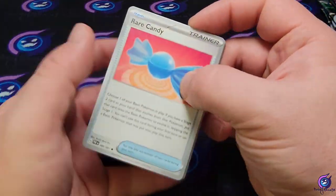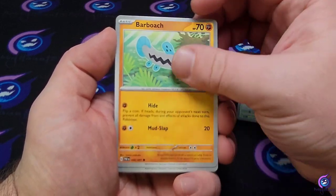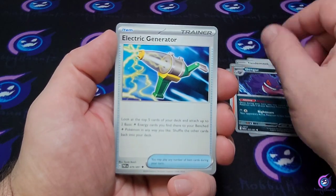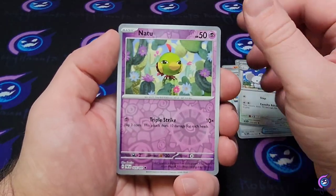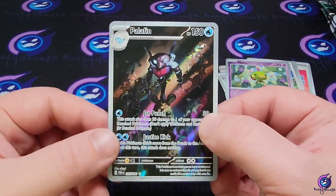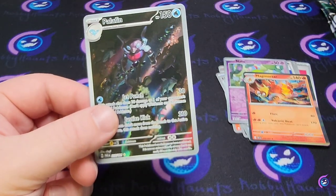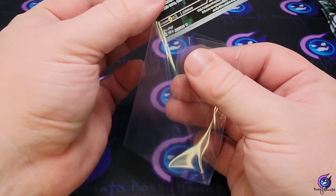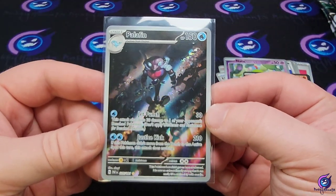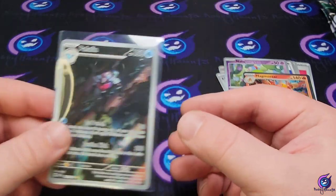All right — Kanji, Caina, mouse, Barboach, normal Gengar, Electric Generator, mouse hole — and we get the Palafin Illustration Rare and a Magmortar holo behind that. It feels like you get hit at least one in every three packs. That's a sweet card.